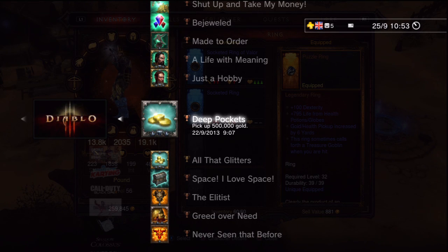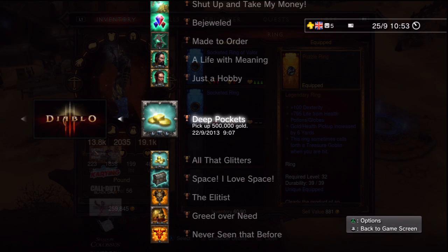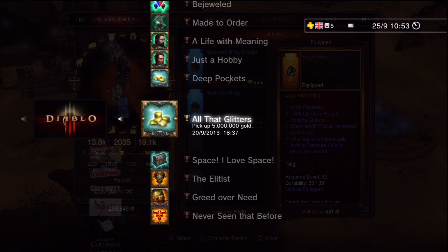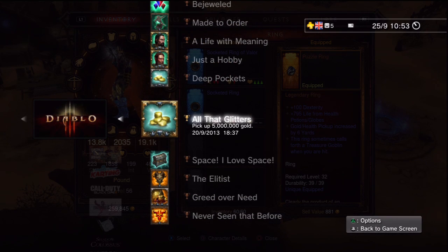One of the hardest trophies is picking up five million gold. It's worth noting the trophy didn't pop for me at the right time — possibly a glitch — so I had to create a new character, which is why I made the Demon Hunter, and earn it again.